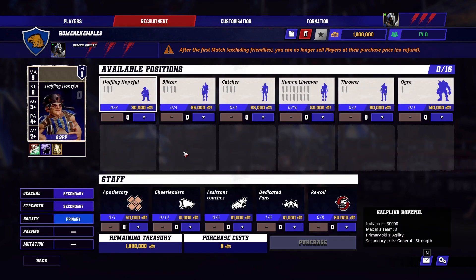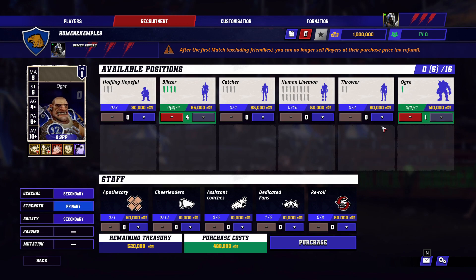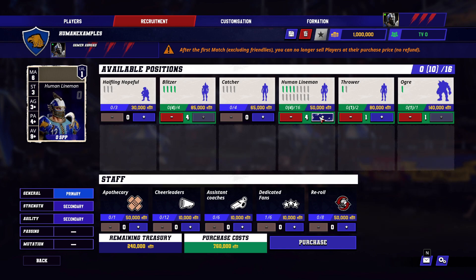There are a few different ways you can build your human team, but one thing you should always do is include the four blitzers. Blitzers are a very powerful character and we'll get into that later in the video. One way I like building a human team is four blitzers, an ogre, and a thrower — because we've got to have someone to throw the ball.